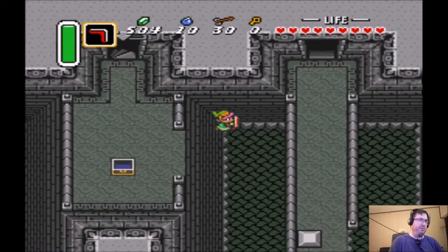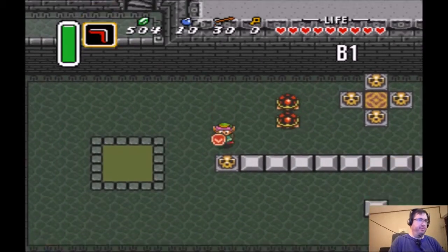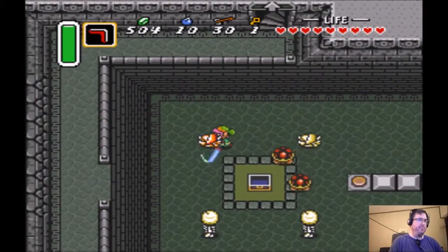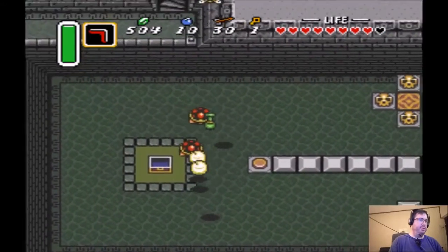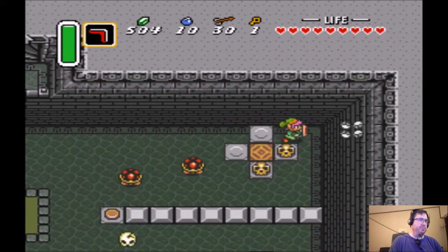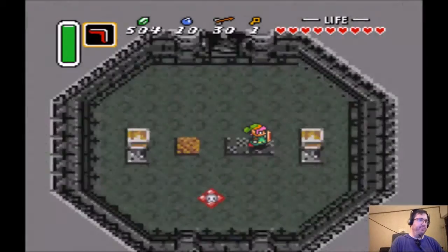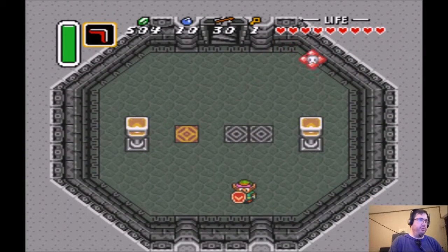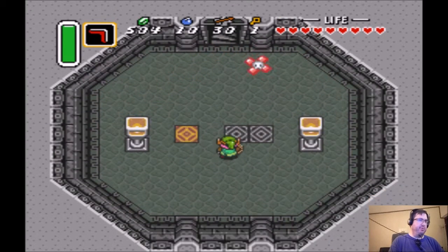Now we're on the lower level here. There's another trigger chest and a small key. These skeletons sometimes drop good stuff — I got a full magic container and a fairy. The little red guy there is called an anti-fairy. If you use the magic powder on them, once you get it, you can turn them into a regular fairy.